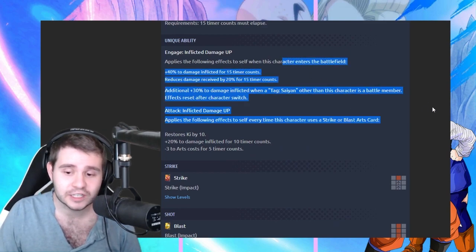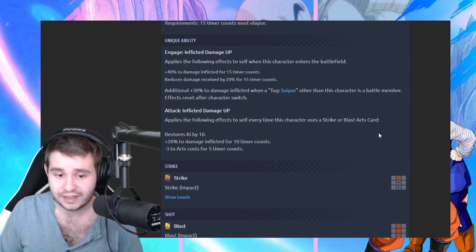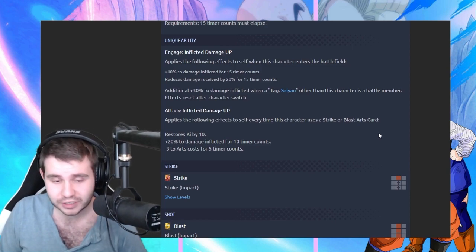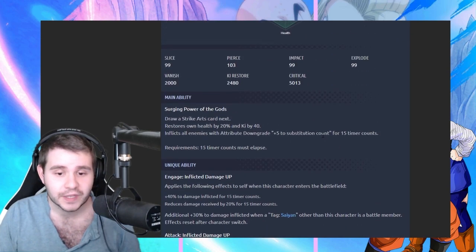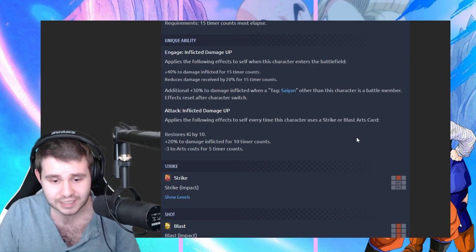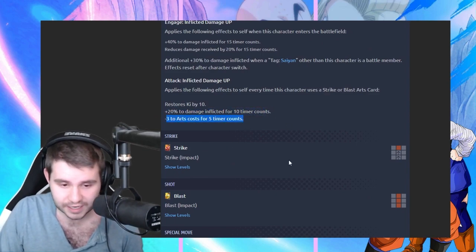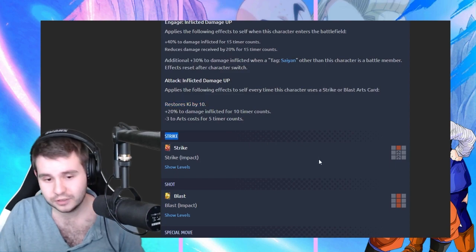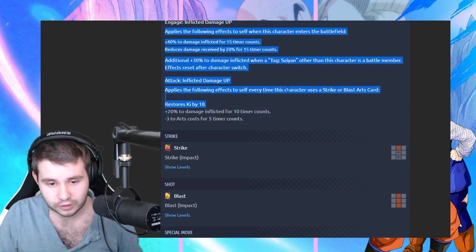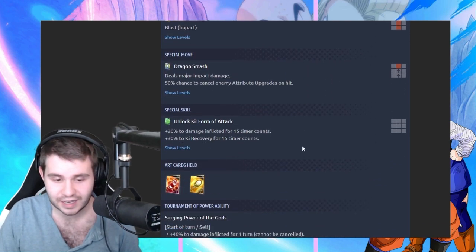This reminds me of the Super Saiyan Blue Zenkai 7 Goku. This is a phenomenal kit for a free-to-play unit. And I understand why they made the stats lower, but that doesn't really matter because this matters way more. Stackable. Stackable. Stackable. Reapplied on switch. It's really good.